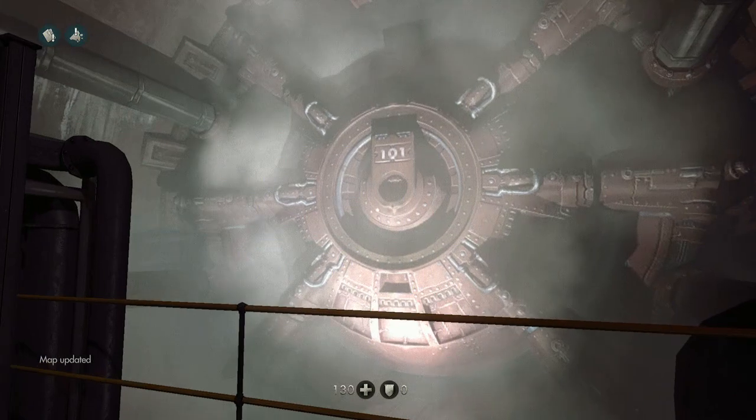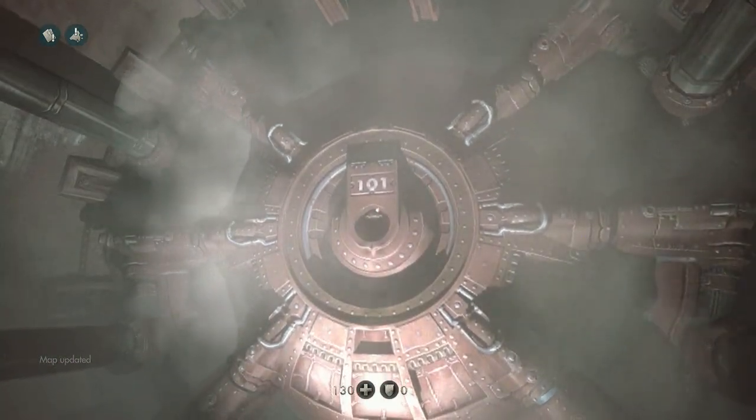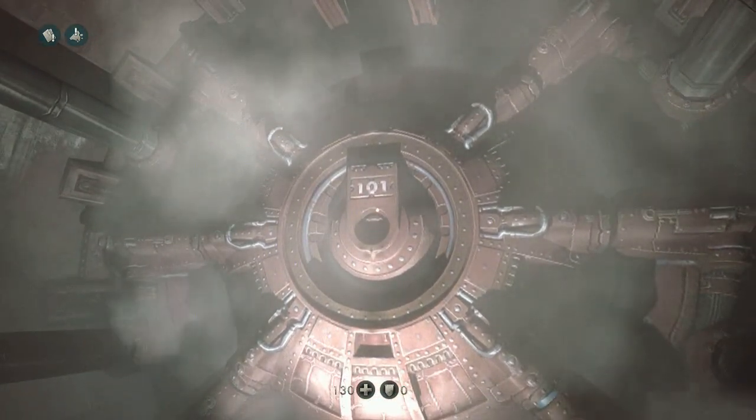Anyway, go downstairs into the hangar and you'll see a very familiar vault — Vault 101, which is of course from Fallout 3.